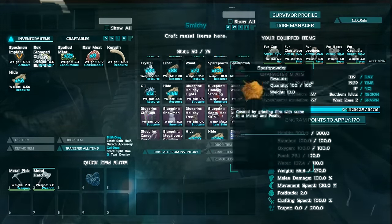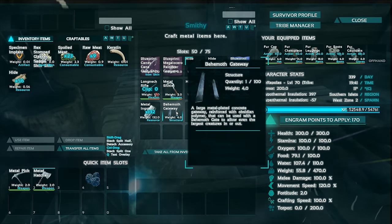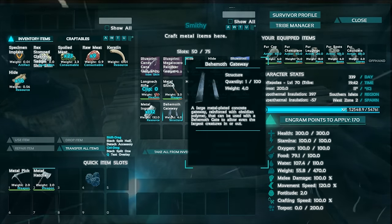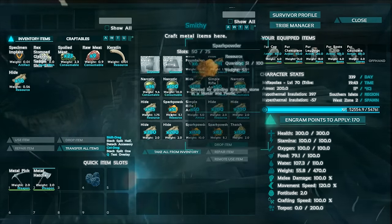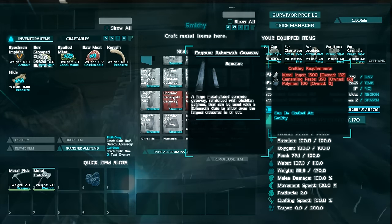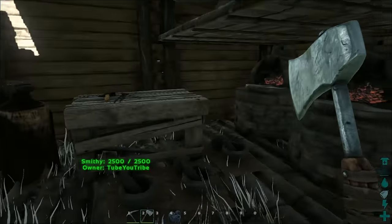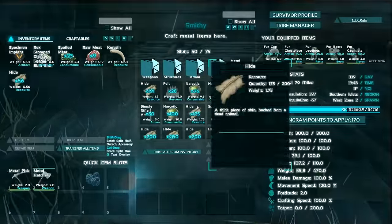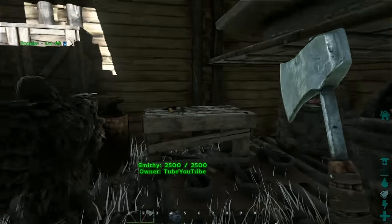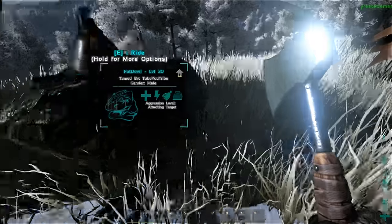This baby costs a lot — it's only four, but that is 1,500 metal, 350 cementing paste, and 100 polymers. That is legit, oh my god that took so much. Okay, is there such a thing as a lamp? Because this is getting ridiculous.